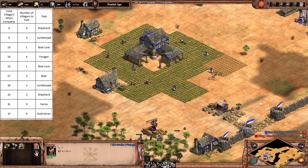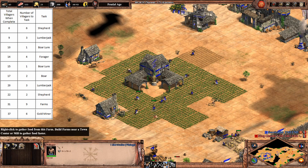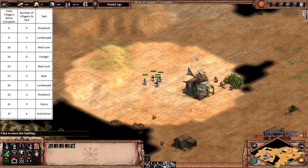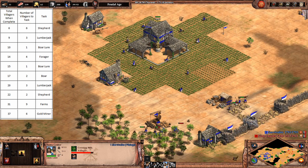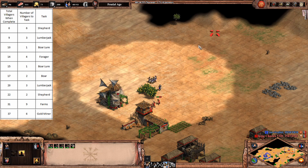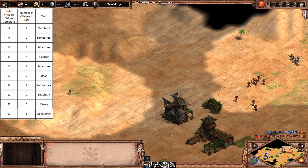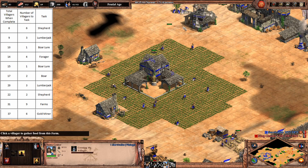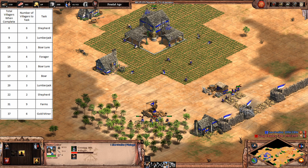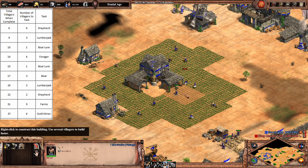We want to go up to 14 farms. Once we have six villagers going to gold, we go up with 37 villagers total. That's the Dark Age farm that's just expiring now. The AI actually went for the Skirmisher opening - Spanish Archery Range. I'd prefer not to lose my archer units because it's good to be able to follow up with Crossbowmen. We're going to add six to gold and go up with 37 villagers.